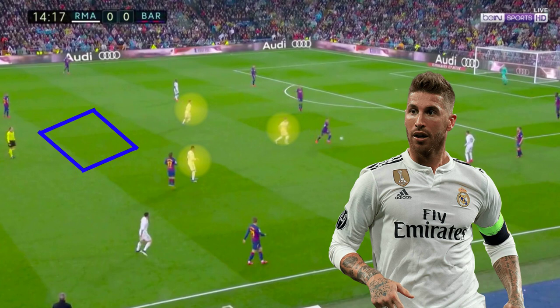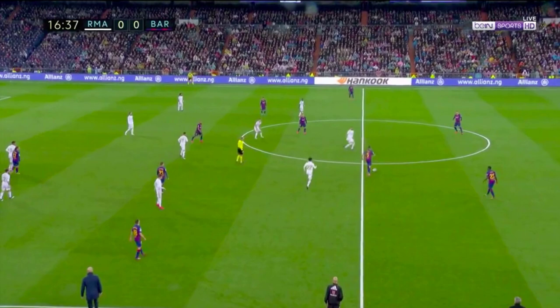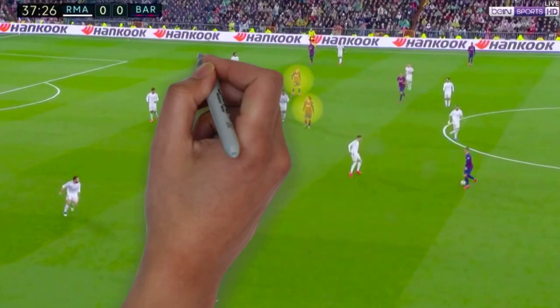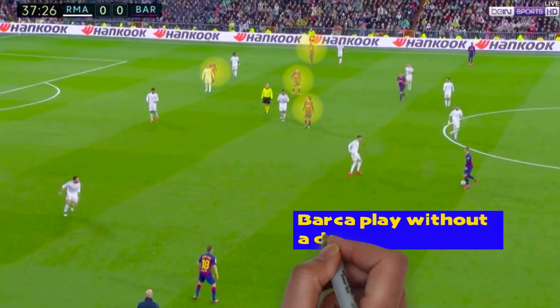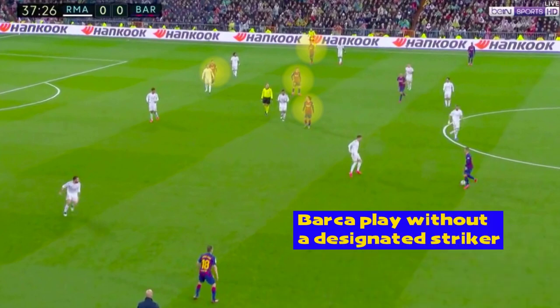When Barcelona had established possession in the middle third, Real would drop off into a compact 4-4-1-1 shape, with Valverde playing a unique role on the right side of midfield for Zidane. He would track back with Jordi Alba when he bombed down the left for Barcelona, but also drop into a more central position to cover De Jong when he moved into the half space. Setien's side did lack advanced width, with Griezmann, Messi, Vidal and De Jong all playing in central zones. Barcelona didn't play with a designated striker, as all four would move into the centre at some point in their attacking moves.